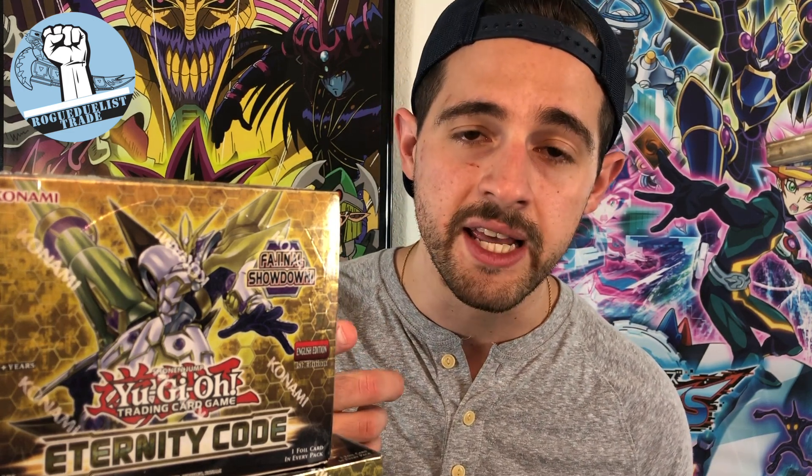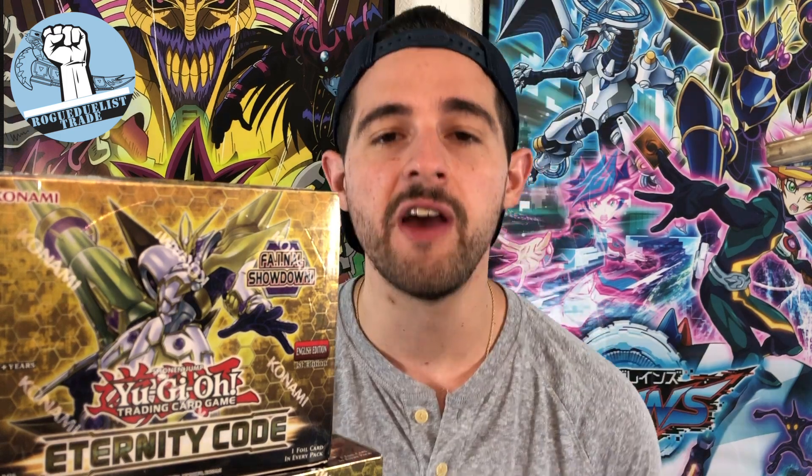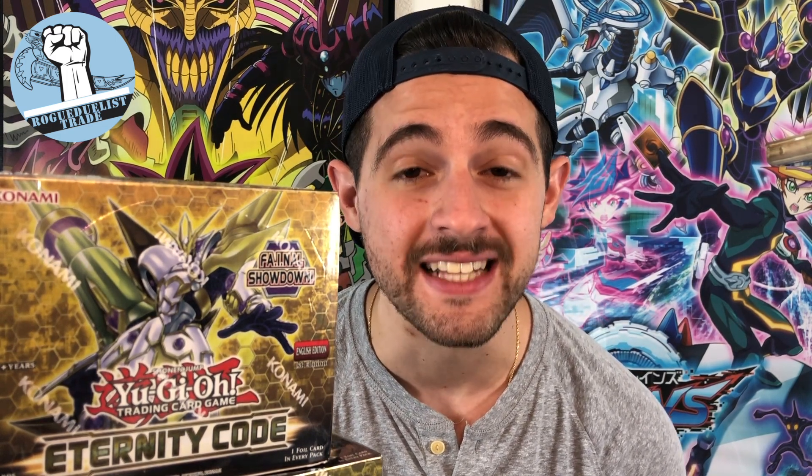Hey guys, this is James with Rogue Duelist Trade. Welcome to the channel. On this channel we talk about current and upcoming Yu-Gi-Oh product and whether or not you should invest your money in order to profit. We have a very exciting episode today — we're going to be opening up a case and a half, so that's 18 boxes of Eternity Code. Because I live in the US, we had a delayed release due to everything that happened with Crush Card Virus, but we finally have it here — first editions, 18 boxes.